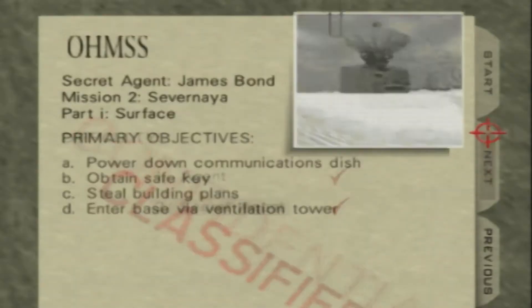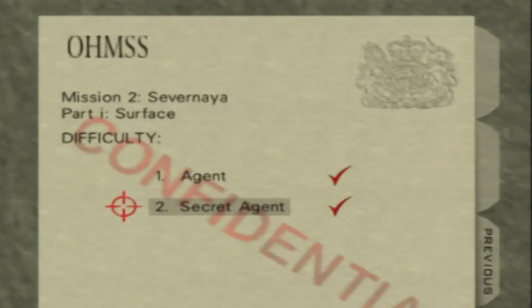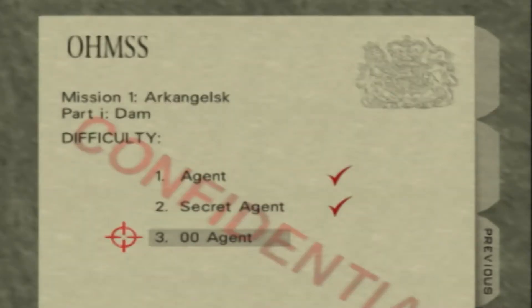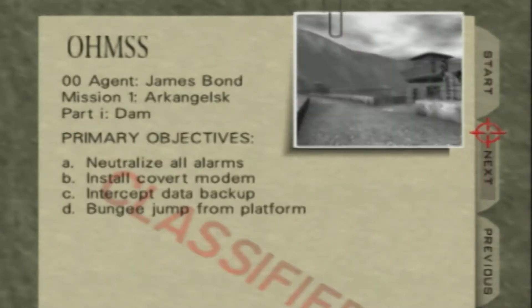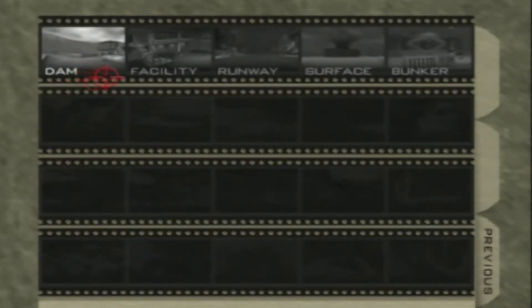Also, I didn't mention it before — clearing a mission on a higher difficulty will auto-clear it for any difficulties below it, so you don't have to replay the game. You don't have to beat a mission three times if you do it on the highest difficulty from the get-go. But if we want to play any of these missions on Double-O Agent we have to start from the very beginning, because Double-O Agent has us also installing the covert modem and inserting data backup — it's got more stuff to do.